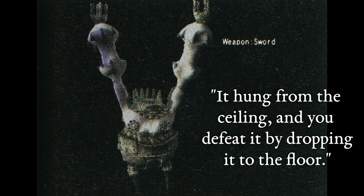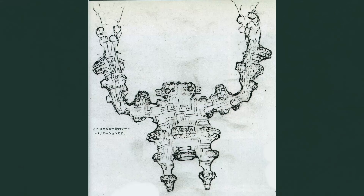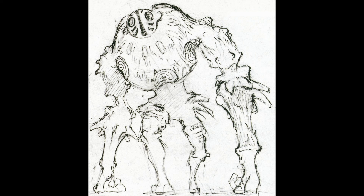Of Saru, the artbook says it's hung from a ceiling and you defeat it by dropping it to the floor. Saru's design seems to be based on an orangutan — it had long arms which it used to swing around the stalactites of its cave. Its legs were tiny and probably weren't enough to support its whole weight. Its small head sat at the top of its torso, surrounded by crown-like spikes. This crown-wearing orangutan always reminds me of King Louie from the Jungle Book.